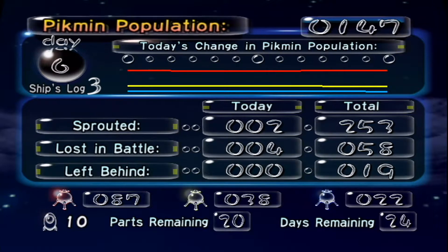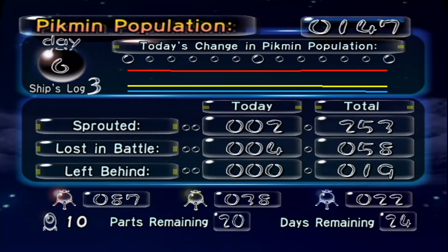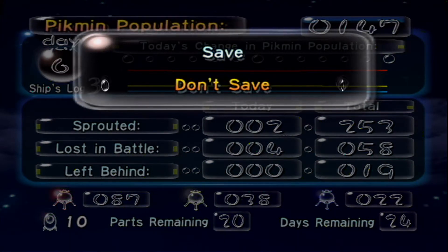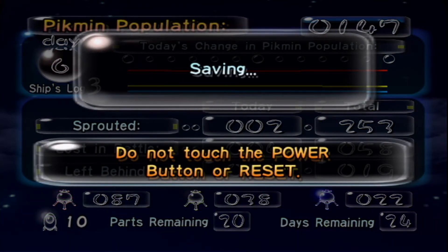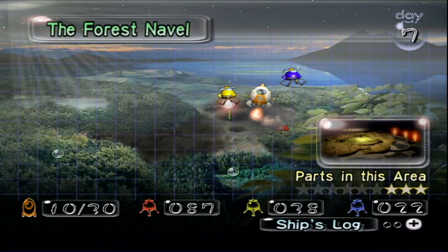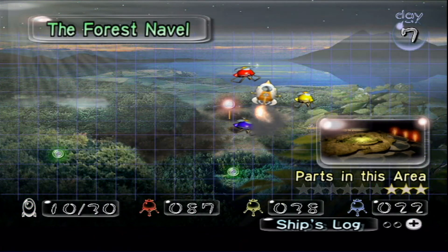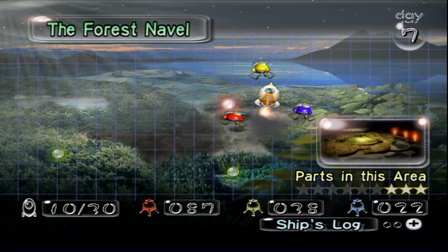We sprouted two Pikmins today and lost four in battle — which I didn't even know, I only knew about two, which were the ones that drowned. Apparently we lost two blue Pikmins and gained a couple red ones. I'm super confused. Either way, thank you guys so much for watching — it's been Nick, I hope that you enjoyed the rest of the content on Skyloth Gaming. We have a lot more than four parts left in this area, so I'll see you guys next time — bye!